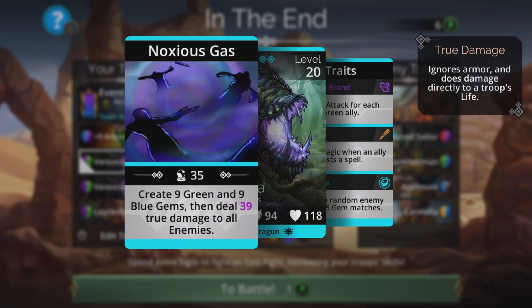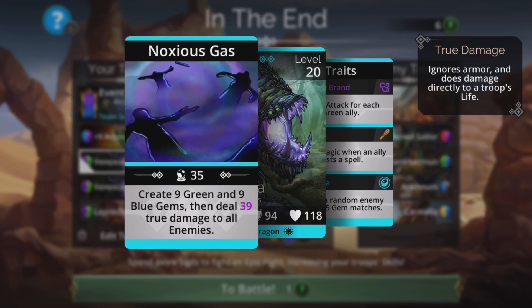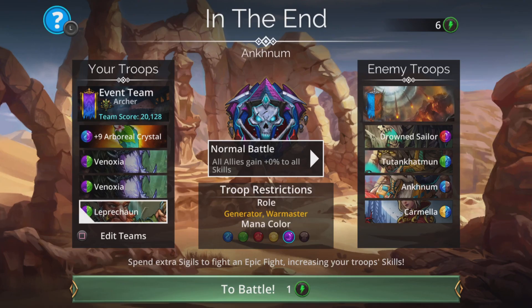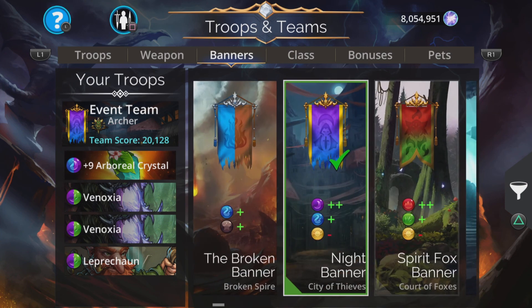Vinoxia creates nine green and nine blue gems, and then deals a decent amount of magic-based true damage to all enemies. She also poisons a random enemy on four or five gem matches, but more importantly gains one magic when an ally casts a spell. Two of them are going to charge up nice and quick with these weapons. Banner: plus two purple, plus one blue, minus one yellow — Night Banner from the City of Thieves. We get plenty of green from our Leaf Storms, but the purple is good to charge up the weapon quickly, and the blue is as well.